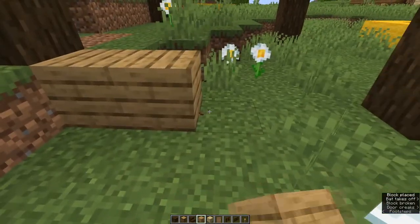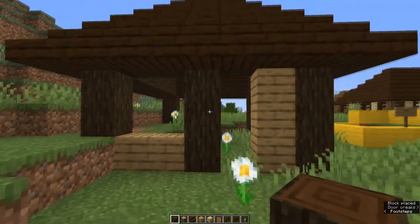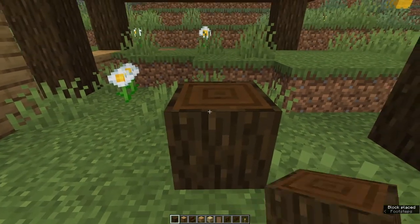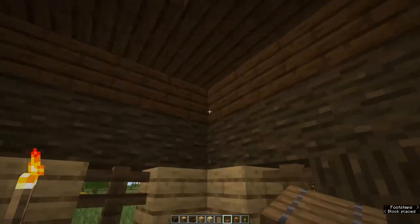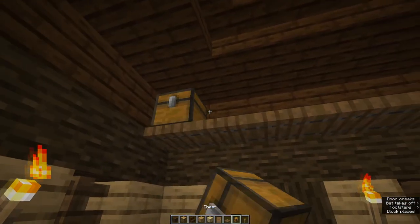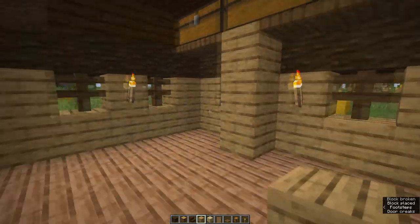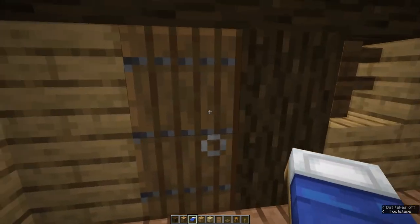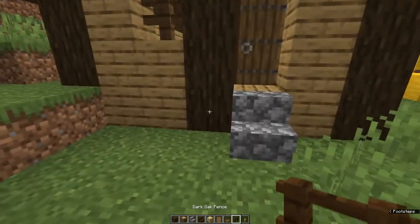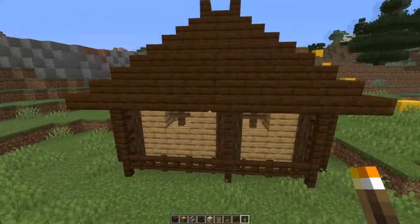Now fill in the walls as before. If you want, you can add extra log columns to break up these walls — it's entirely up to you. Remember to leave gaps for windows where you want them. While I've waterproofed the top part of the ceiling, this time instead of waterproofing the bottom part I'm going to add some trapdoor shelves and some chests for storage. I'm also dividing this room up a little bit because it's sufficiently large, and making a little alcove for a bed. Just adding a step up, then decorating the outside again with fences and gates. That's it — a very simple little house.